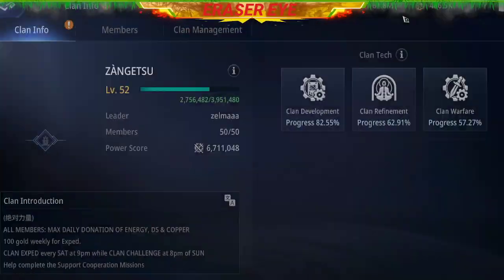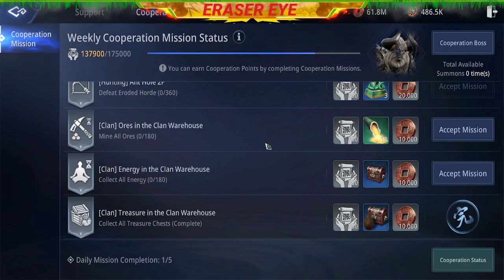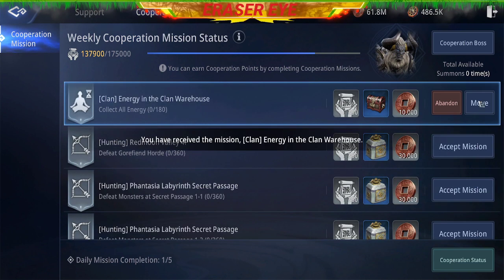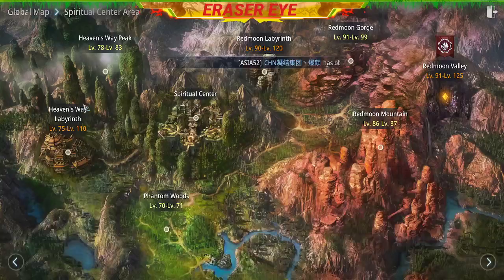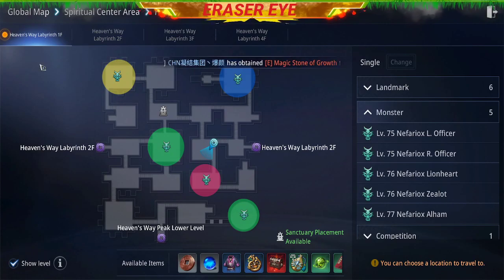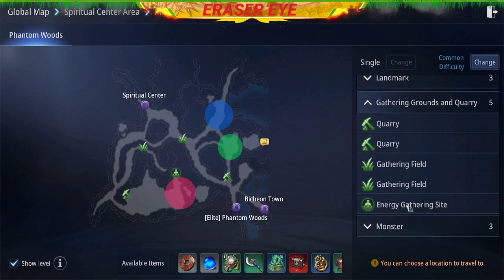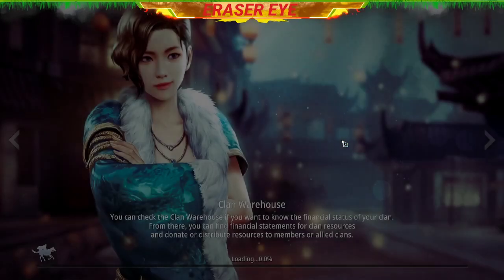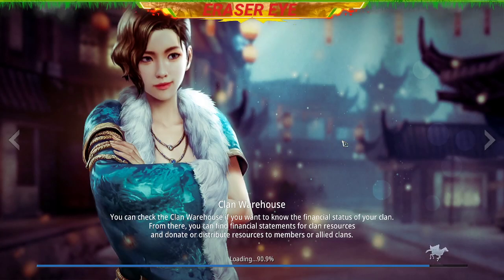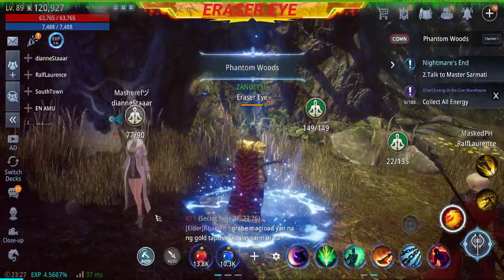Hi guys, this is Razer once again. Right now we'll check the other cooperation mission. We have 'collect energy in the clan warehouse' — it's easy. Accept the mission and go to a map where you have Phantom Woods. Go to the energy gathering site and just farm all you can. I know this takes a little bit of time, but this is the easy part.